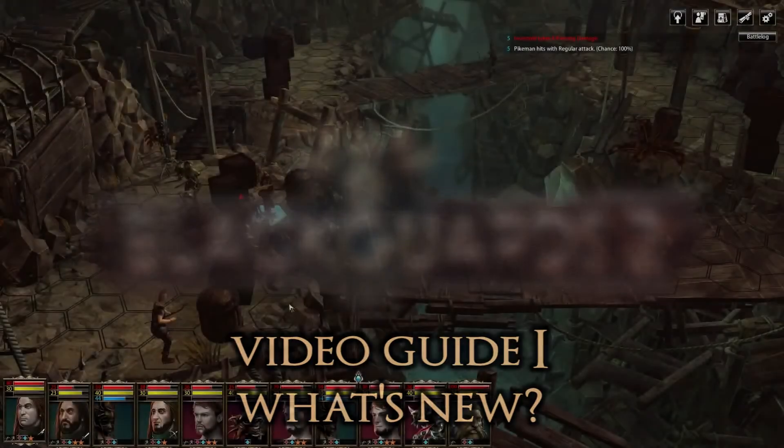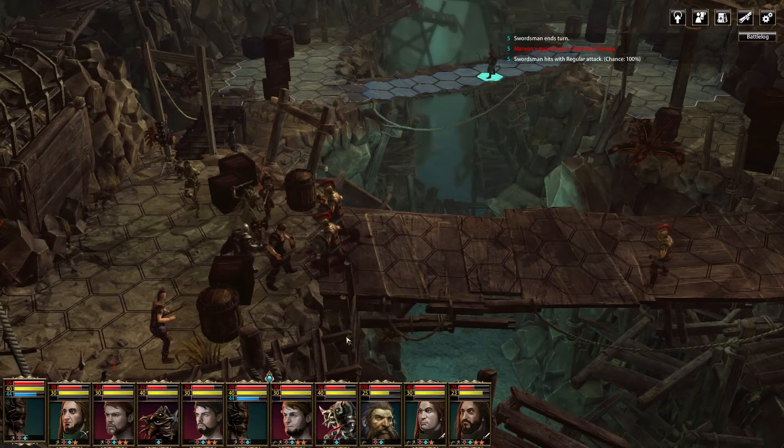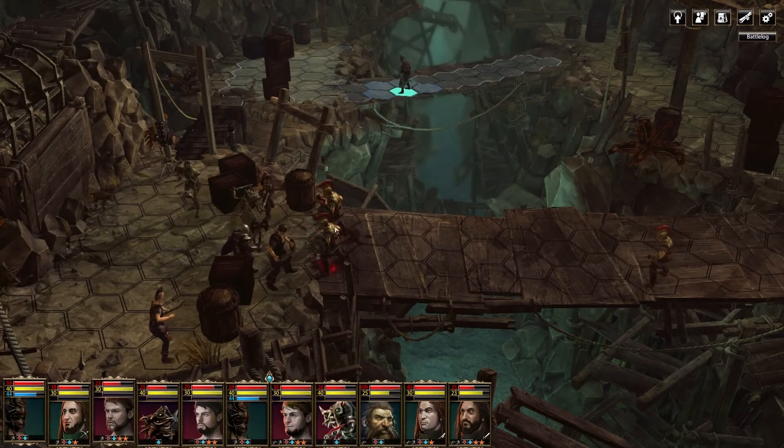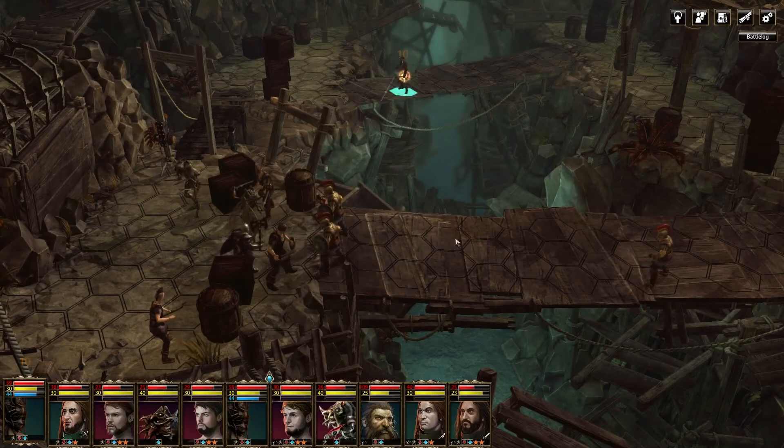Welcome to the first of four Blackguards 2 video guides. Just like its predecessor, Blackguards 2 is a tactical turn-based role-playing game with battles on hex field maps. After part 1 we optimized many of the game mechanics, although the basics are still the same.